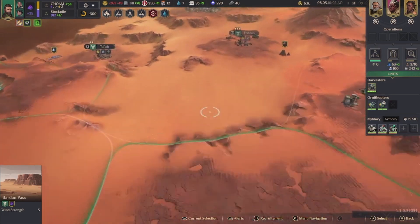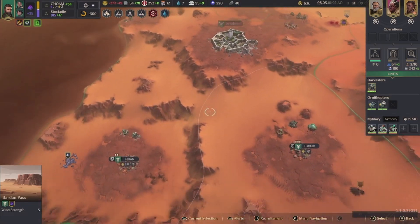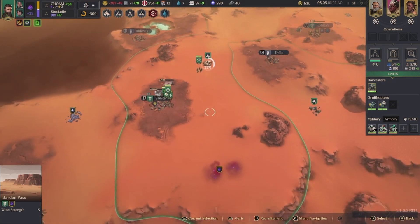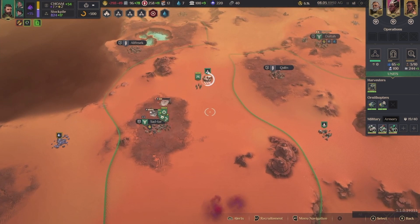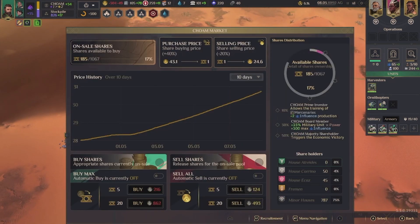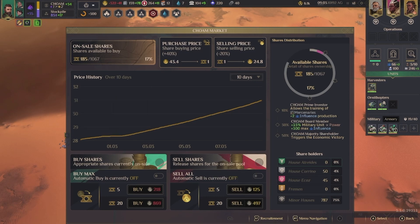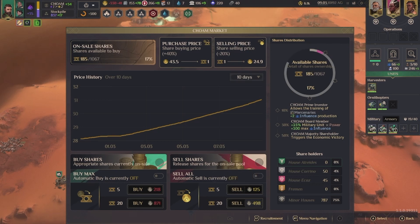I lost an ornithopter — ouch. What do I do? That's not it. What do I do in the market here? The price is going up and I'm not allowed to sell. Oh dude — wow, it dipped.